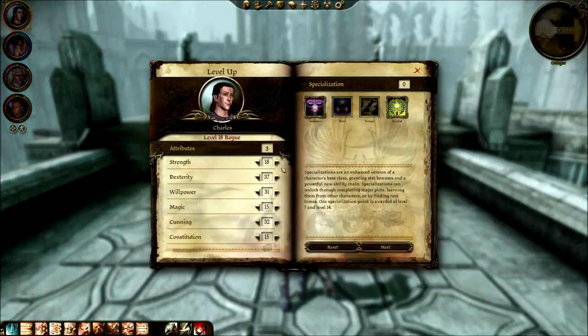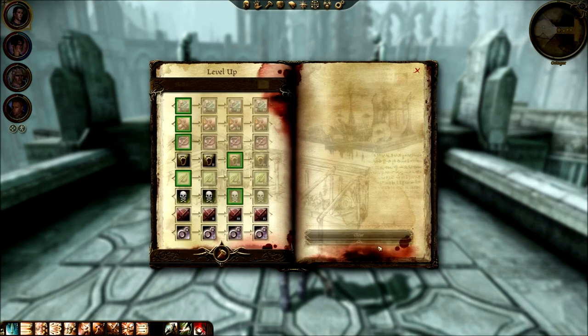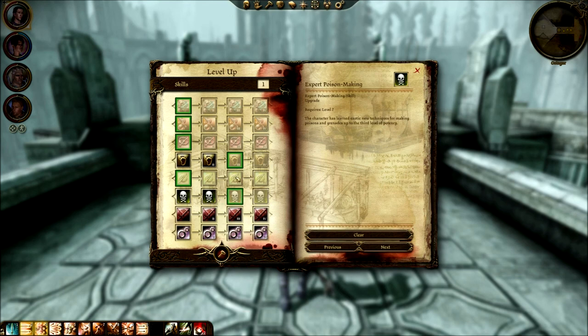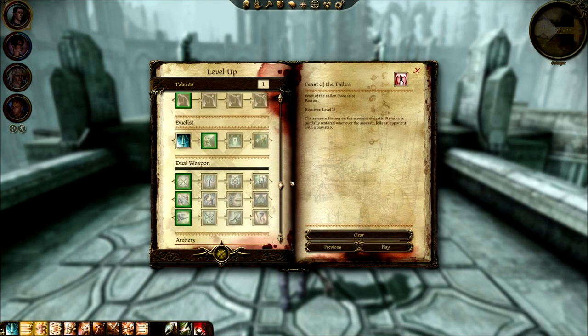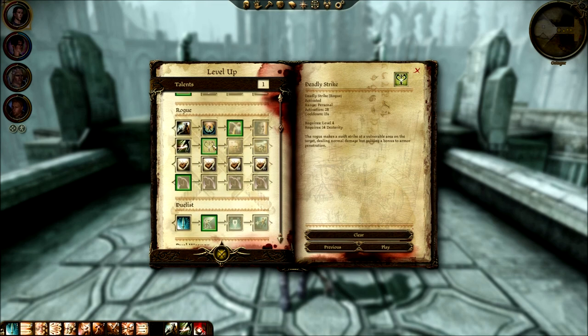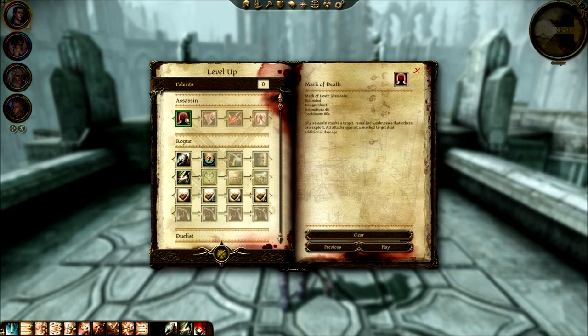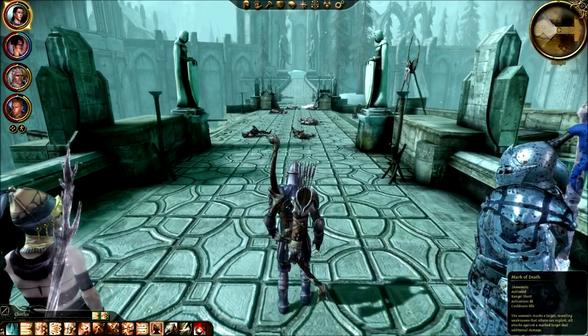Level up for Charles — good. He doesn't need strength to be honest. His defense is good as is. We can do expert poison making — not using that though. Survival, trap making, stealing, coercion. I'll go with coercion — might as well try to get people to listen to me more. For active skills: mark of death it is.